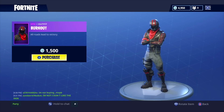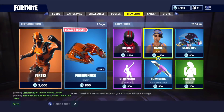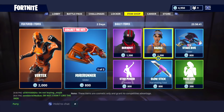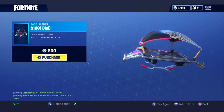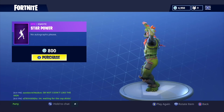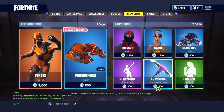Over here on the daily items, we have the Burnout skin — it's like a racer skin, it's alright, 1500 V-Bucks. We have the Dazzle skin, a pretty solid skin for 1200 V-Bucks. We have the Stage Dive glider, it's like a punk rock themed glider, that's pretty cool.